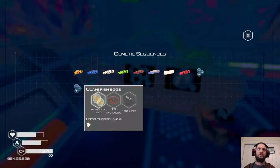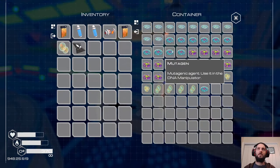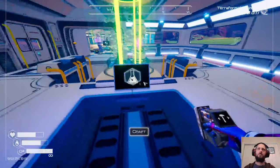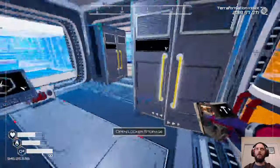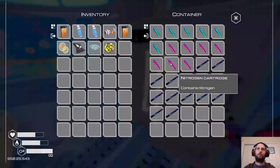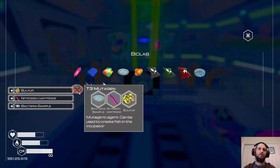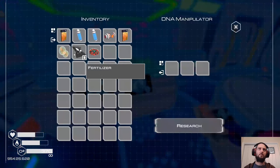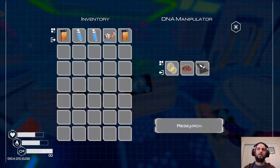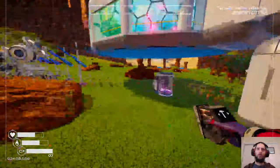Incubator requires T3 mutagen and fertilizer. I don't have any tier 3 yet - I've got tier 1. I thought I had some tier 3s. Sulfur and nitrogen we have a few of, so we can't craft it yet but we do have some. C mutagen 3 fertilizer - let's research that. Let's go clean out those crates.